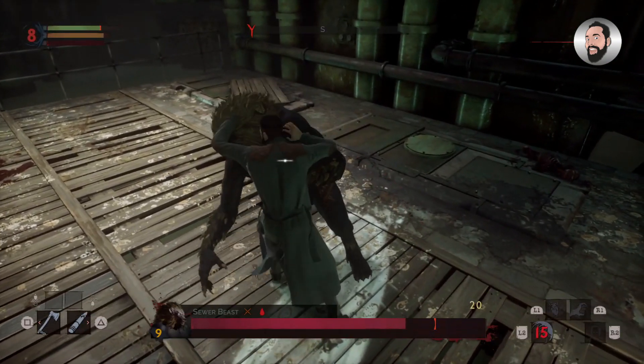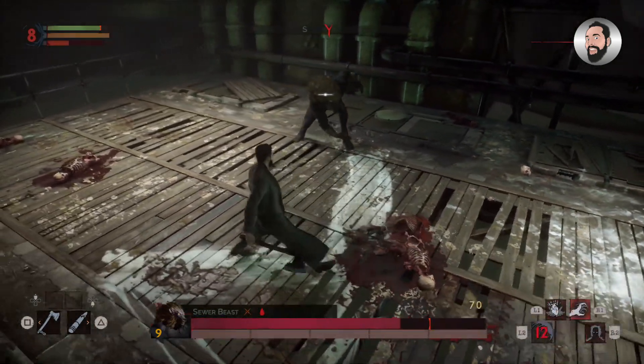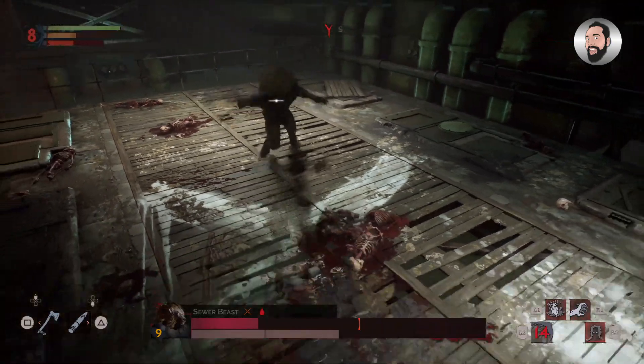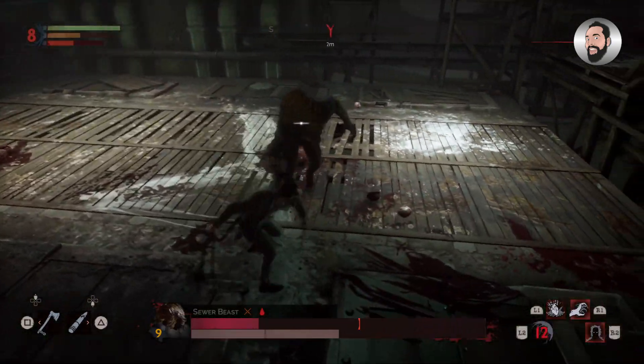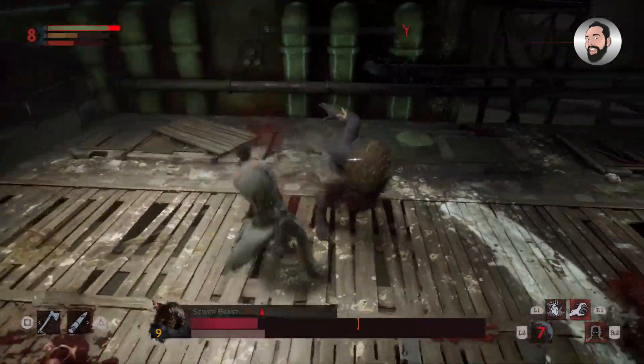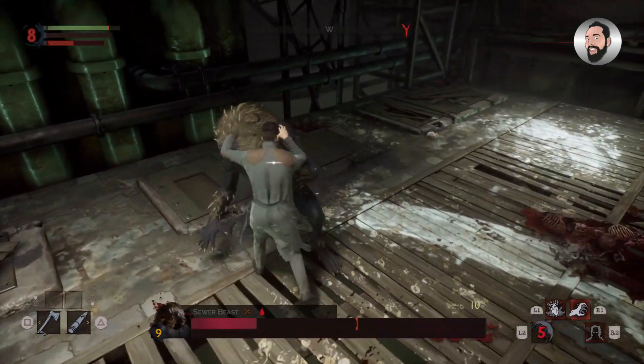I found that by keeping away from it until it's done a few of its attacks — sometimes it stumbles a little bit after overreaching — you can take advantage of that by using the stake weapon to stun, pressing triangle, and getting a few hits and swipes of your powers and weapons in.